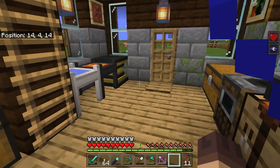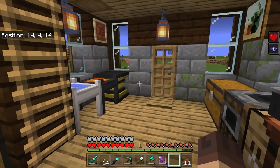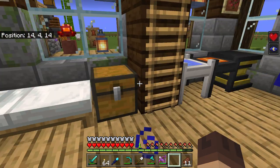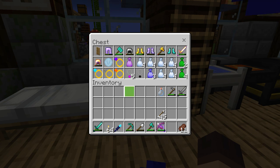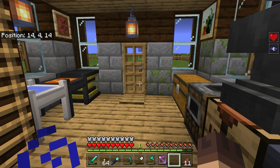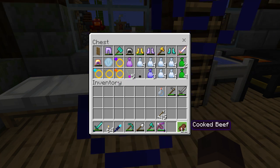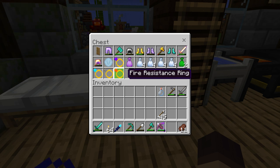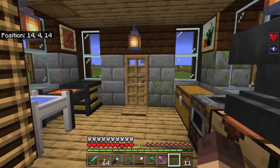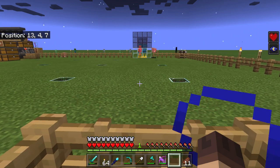You do not lose the effect if you die. The ring that's active — in my case regeneration — if I were to die, I don't lose that ring. I would lose extra rings if they were just sitting in my inventory, so I always keep just one active at a time. The active ring and its effect stays with you when you die, which is a nice feature.